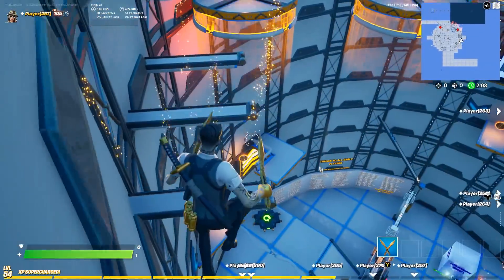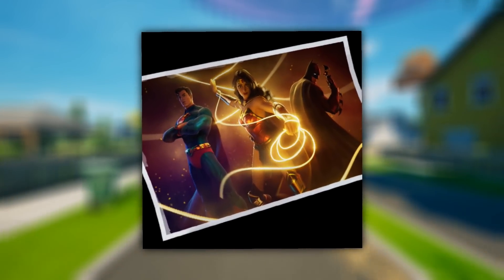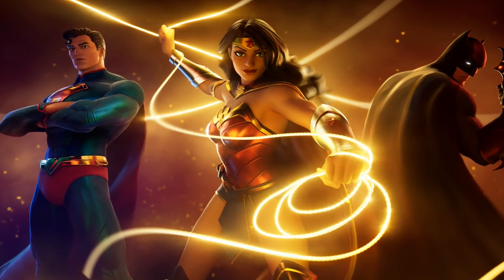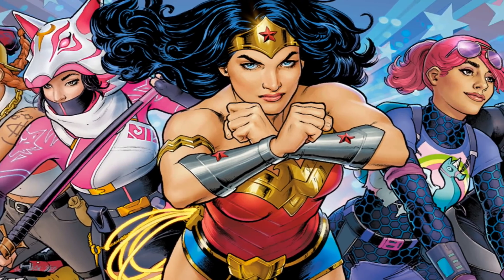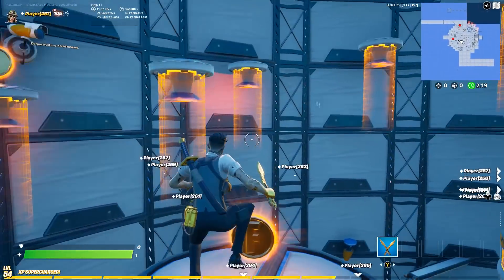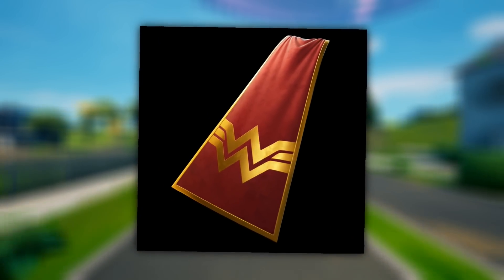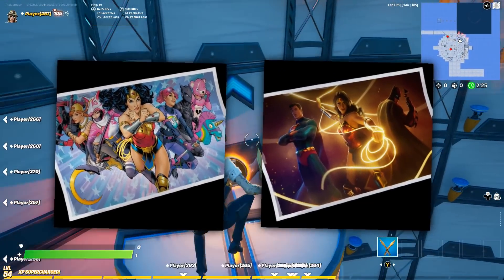Keeping it going with some other awesome items inside of the files, there are some special loading screens which feature Wonder Woman. First, taking a look at these loading screens — you've got one that shows Wonder Woman alongside Superman and Batman, two of the other DC characters we have as skins in Fortnite. The second one shows Wonder Woman alongside a bunch of other Fortnite skins like V and Lynx. These could be awarded for a special DC event in the near future, or more likely released alongside the Wonder Woman skin itself as a bonus for buying the entire pack — the one with the pickaxe and glider included. They've done that before, so I think that's how it'll work.